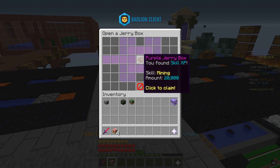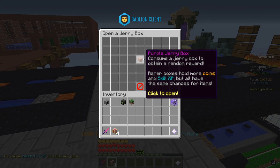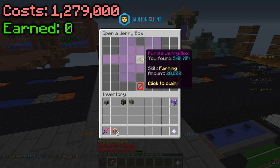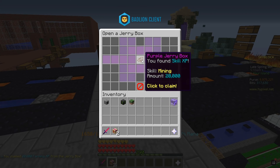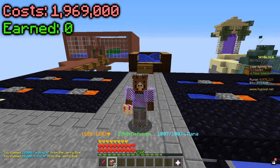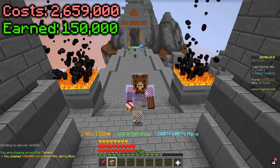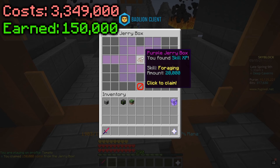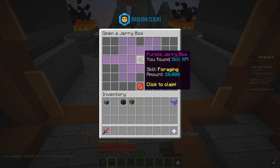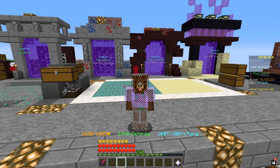Here we go — skill XP, 20,000 skill XP. Nice, some farming XP — that's what I'm loving. Going to open two in deep caverns — give us something good — 150,000 coins. Then the last one — oh my god — I think this is the most expensive skill XP I have ever gotten. We took a pretty big loss on this one.